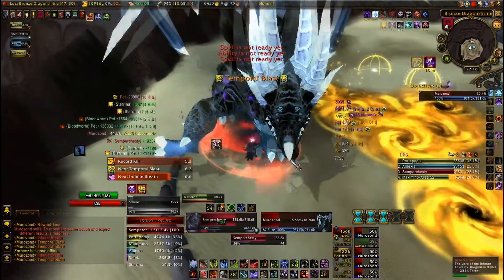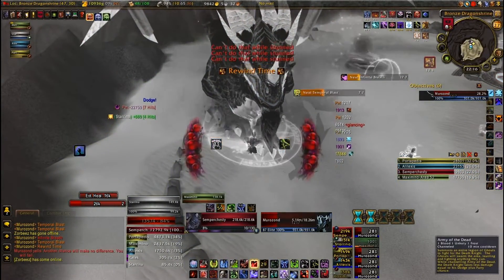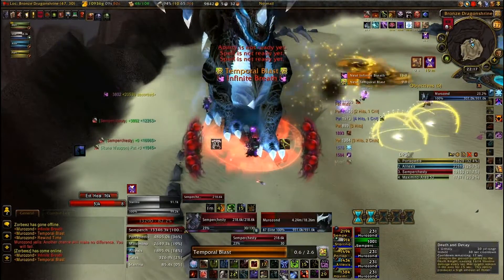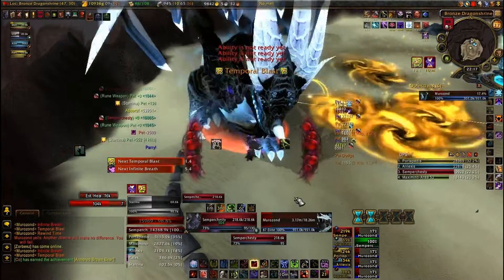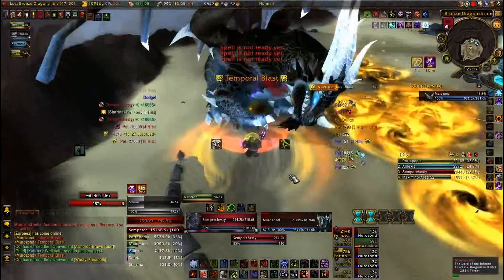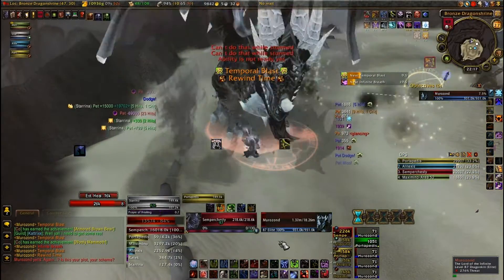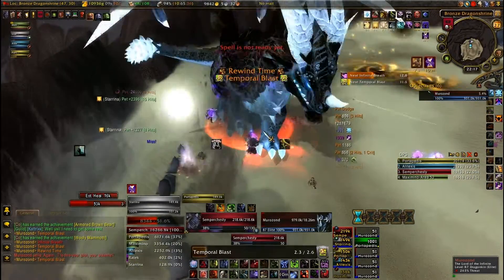One more add-on I'll cover real quick: MoveAnything. MoveAnything lets you move any of the standard Blizzard UI elements that you can't move on your own or with other add-ons — for example, the hourglass UI that was right smack in the middle of my unit frames. I couldn't see any of the information — my health, the target's health. So I did some research, found this add-on, and was able to move information like that. You can move your mini-map, any standard Blizzard UI element — you can see a giant list in there.